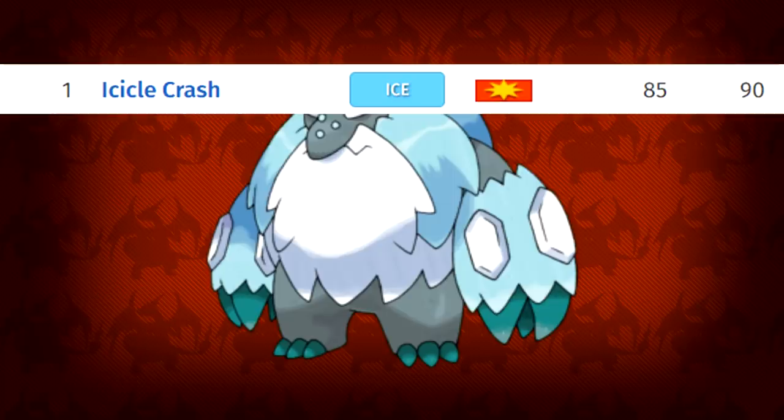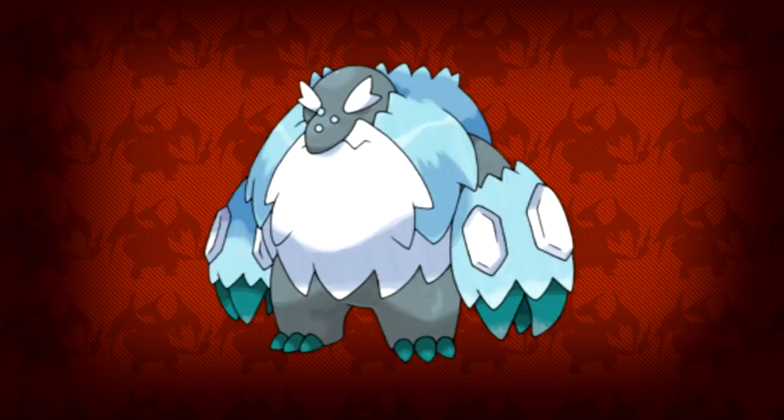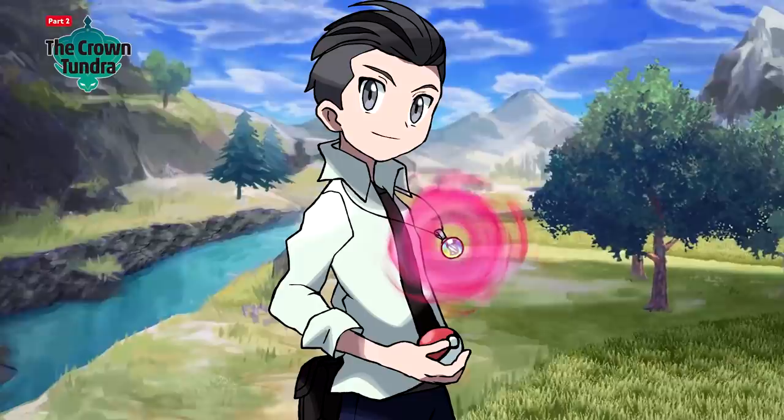Moveset-wise I can see Snogur using Icicle Crash, Ice Shard, Earthquake, and Hammer Arm — or Stone Edge could work here too. Snogur would be a new Pokemon not to think lightly of and a great candidate to add to your team when traveling through the Crown Tundra expansion. I know I want one.